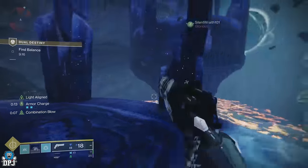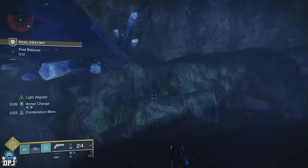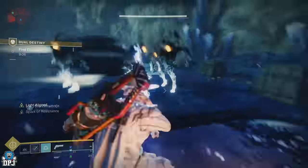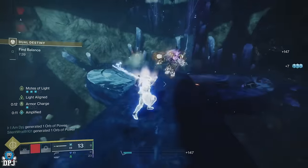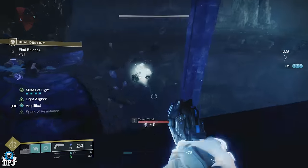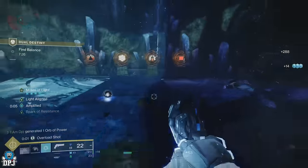You are then teleported again. This time, the light person has to take out four Centurions who spawn over time, each dropping molts that reveal symbols on pedestals. Meanwhile the darkness person takes out four Knights, collects those molts, and waits for callouts so they can shoot. Once all Knights and Centurions are taken down, the light person gives the callout and the darkness person shoots the matching symbols.